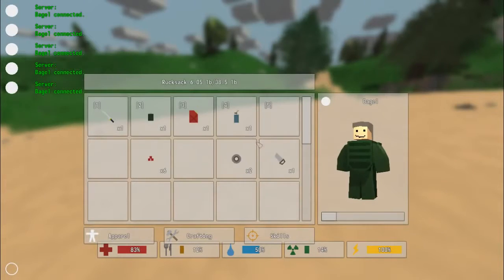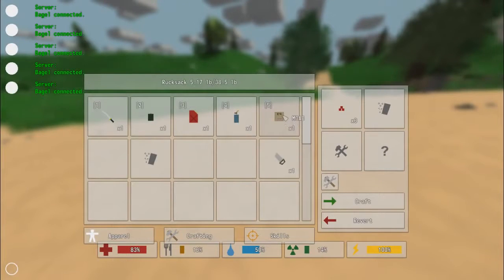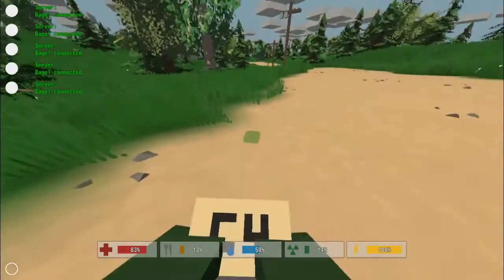And then C4 — this is three raw explosives and two duct tape. And there we go. It says C4 on there but it's officially called MOAB, which I believe is supposed to be like 'mother of all bombs' or something like that.